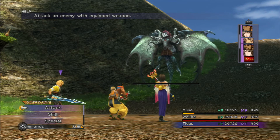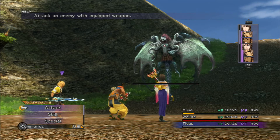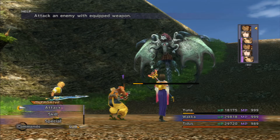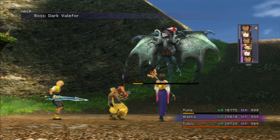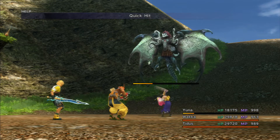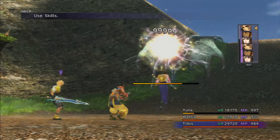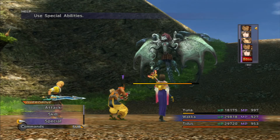It seems like Dark Valefor is not going to have a whole lot of time to attack us. So I'm just going to start ahead with some Quick Hits. Maybe we could go for a Mug as well to get some X Potions. He doesn't have a counter-attack, and he only has about 800k hit points, so the Quick Hits should do the job. He likes to attack with Energy Ray.